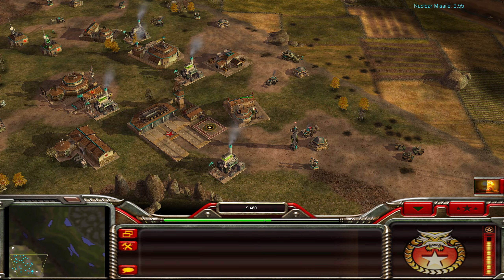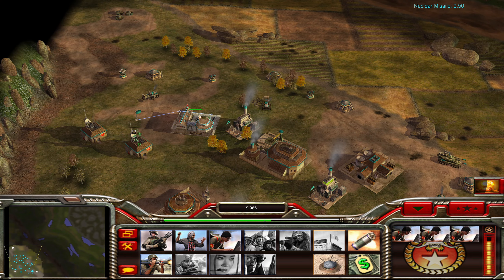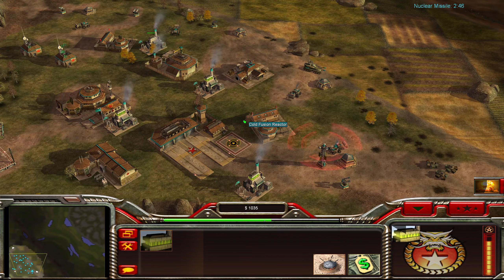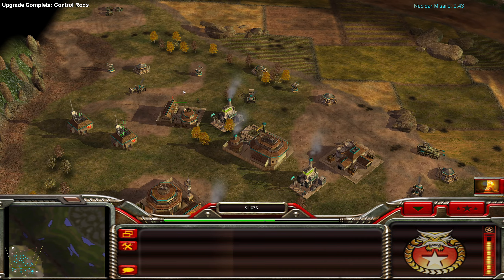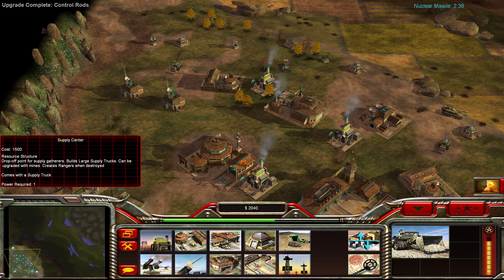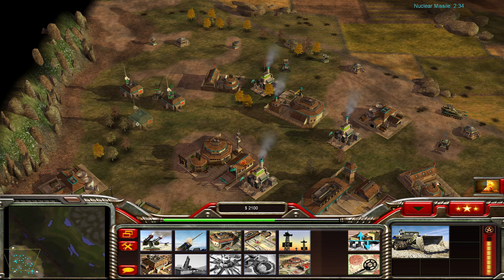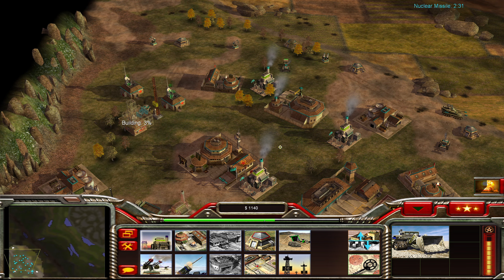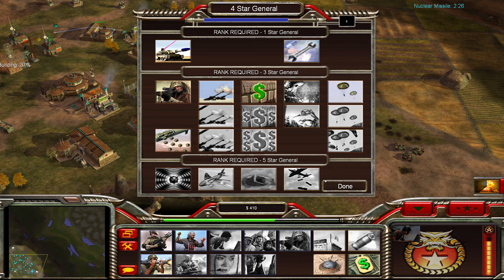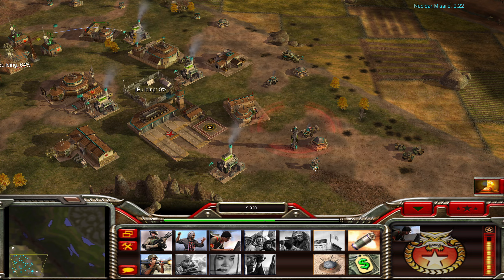That was actually difficult-ish. Attacking up here is not easy, and these bunkers feel so weak. I think I really mostly use them with the infantry general — he has the fortified bunkers, which are better and have more health and everything. The cash upgrade — we don't need that now, because it's kind of too late for that.